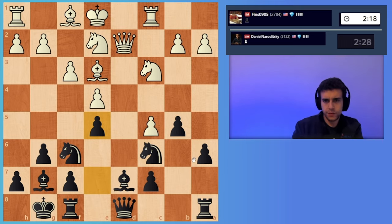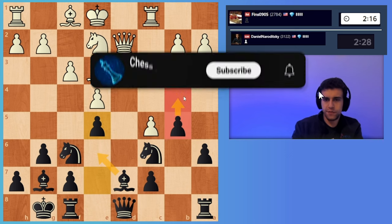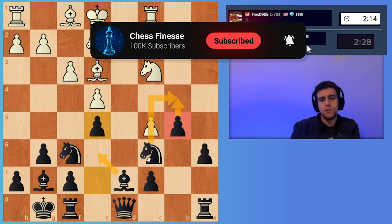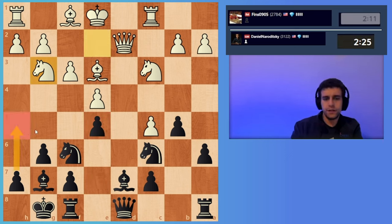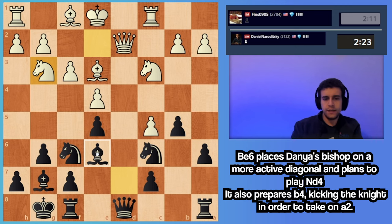Black has a nice position here. I think bishop e6 and then maybe b4, knight b4. e5 I think is very strong. Knight g3, I could play h5 here, but I think I don't need to do that just yet. Let's go bishop e6.